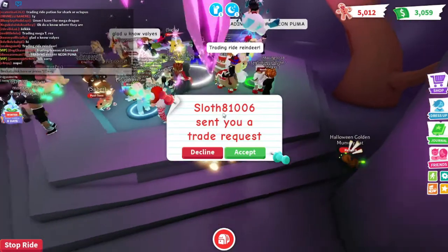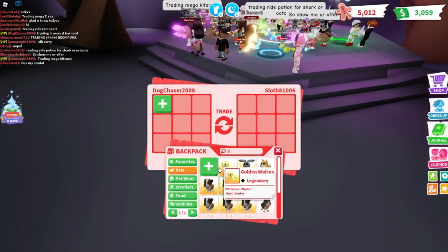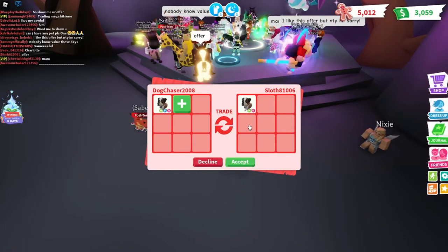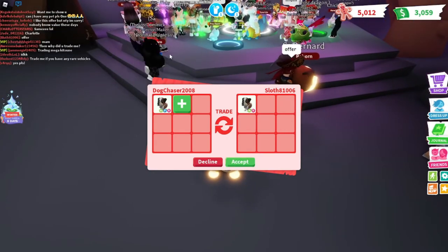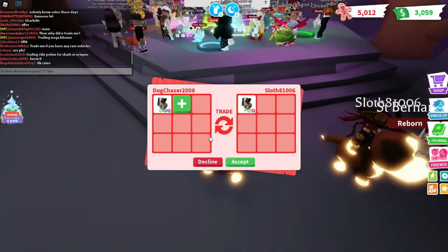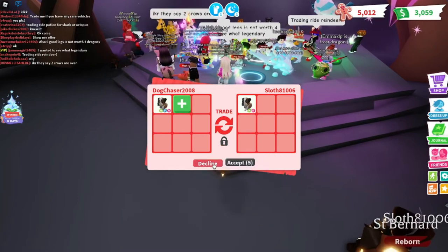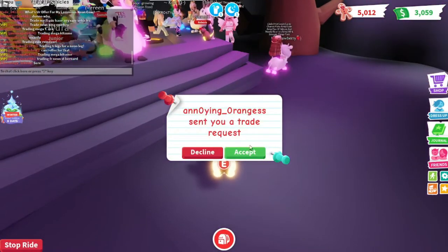Sloth81006 sent me another trade request — I think I saw their offer earlier. They have a Rideable Neon Saint Bernard. Wait, are they wanting me to offer? Yeah, it looks like they want me to make an offer. I'm not going to do that — I'm going to decline.